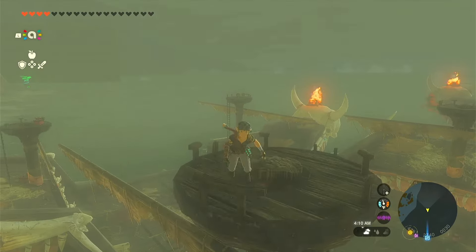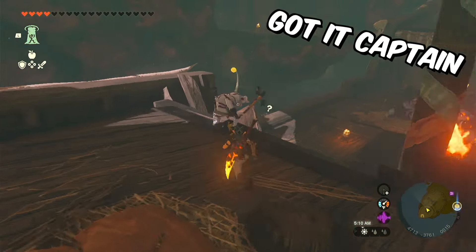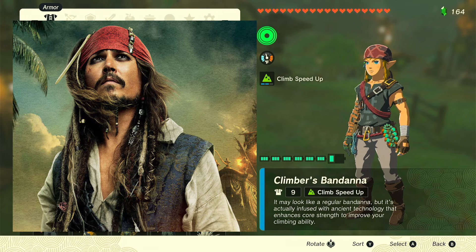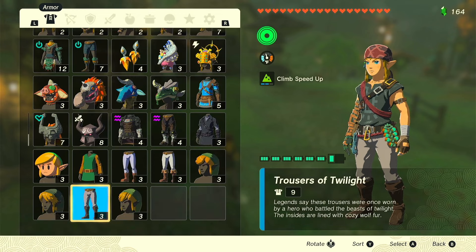Pirates. These types of players will usually be found on pirate ships, which makes sense. They'll usually be trying to pilot the ship or on their own journey on a little raft boat. They usually wear the climber's bandana to look like Jack Sparrow and the climbing gear to match the aesthetic, and something simple like the Trousers of Twilight.